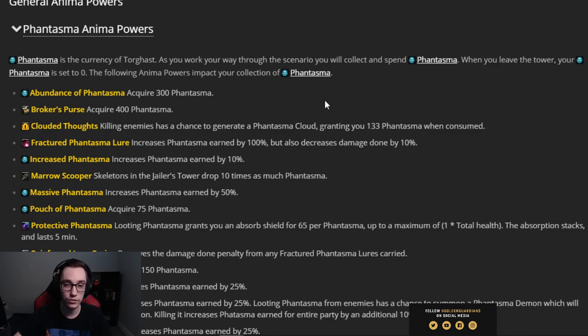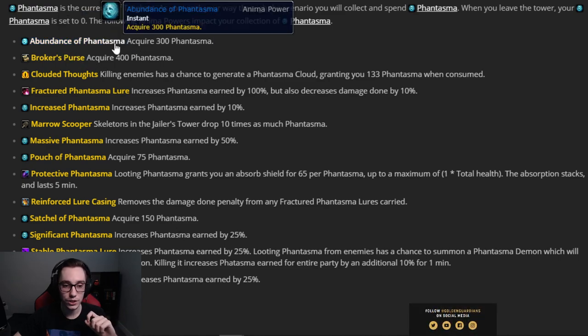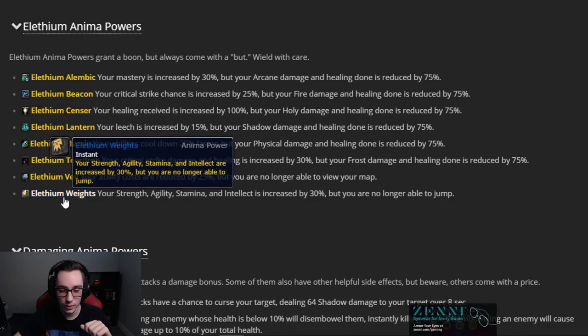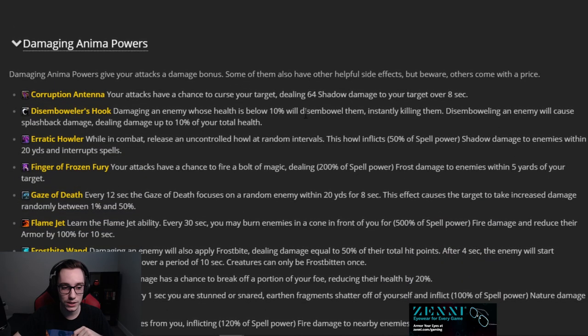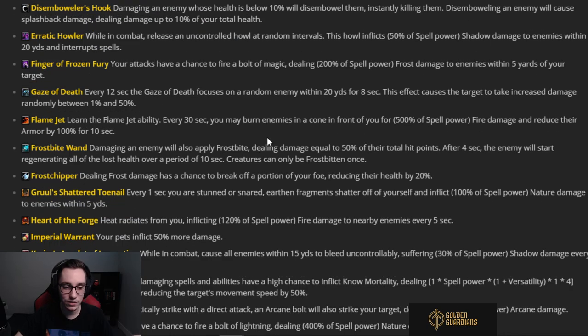Now for the general powers — I'll only cover a few since many are middle-of-the-road. If you see 3% versatility, take it. For Phantasma powers, I usually take flat Phantasma gain over a percentage increase — I'd rather have 300 Phantasma than 25% more. For Lithium powers, don't take any of them except Lithium Weights, because 75% heal reduction is basically a death sentence for DKs since we rely on self-healing so much. For damage powers, always prioritize single-target over AoE since the end boss is harder than the trash.